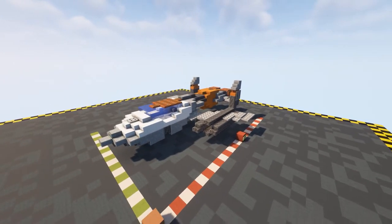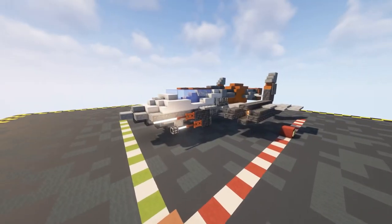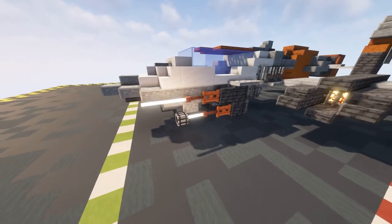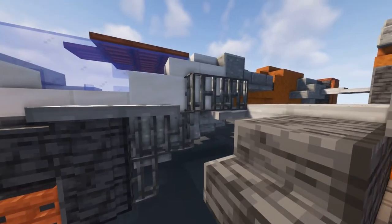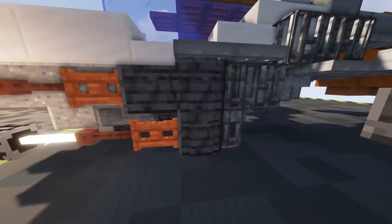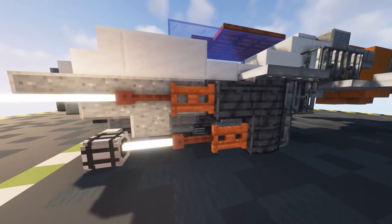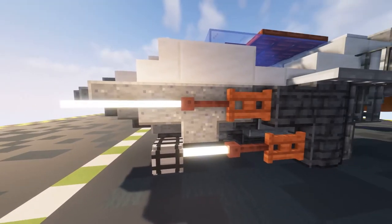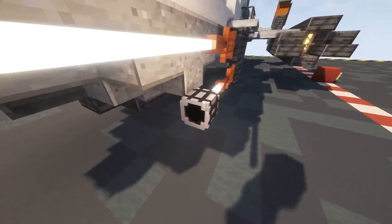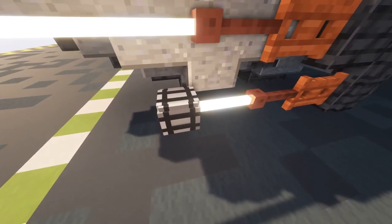That is the SC Hawk Mark II completed. Of course you can do upgrades as well - here I've finished off with some guns. To do that I've put in some rigging using iron bars on the side, some iron trapdoors, some deep slate walls, and then used some fence gates attached to that, plus a lightning rod and some end rods. This one also has a custom head which I'll leave a link for in the description below.